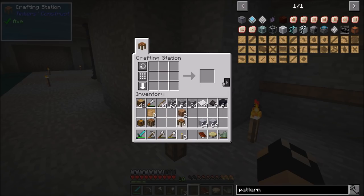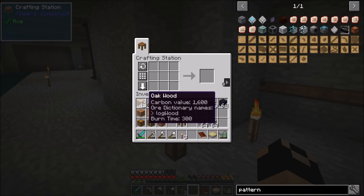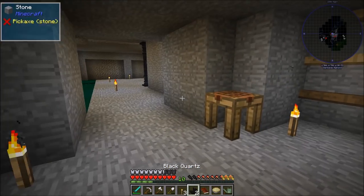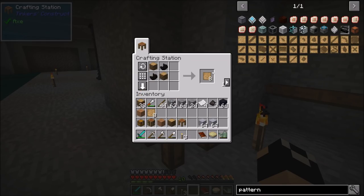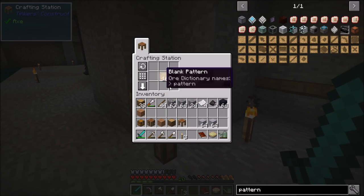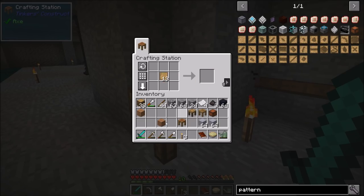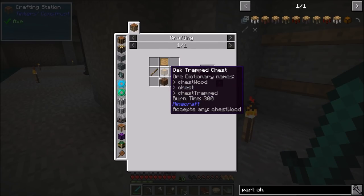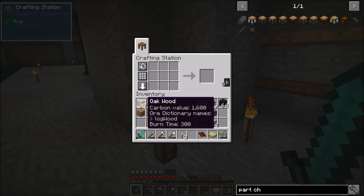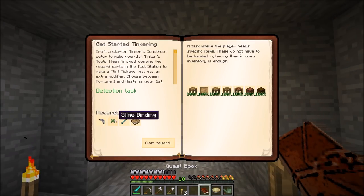I'm going to set this up kind of temporarily for right now and it'll get moved a little bit later on to more of a dedicated Tinker's Construct type area. All these are fairly standard. There's 16 blank patterns so that part's done. Then we need to get the pattern chest, tool station, part builder, stencil table, and we also have to get the part chest, which just requires a chest, blank pattern, some sticks, and some wood - not too bad. There we go, there's our part chest and that quest is done.